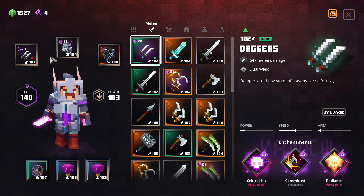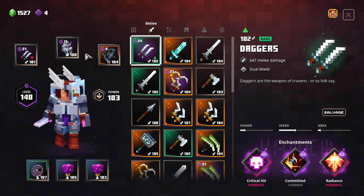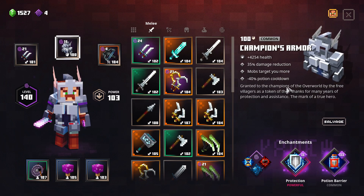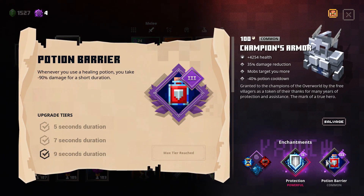As you'll soon see in gameplay, this just shreds everything. For the armor, I don't have a great one, but I use potion barrier just in case I get overrun by many enemies — it gives extra time to eliminate them. Every nine seconds, maximized damage reduction; the potion cooldown is great because it gives smoother gameplay, and of course you can get armor with even faster melee or better damage.